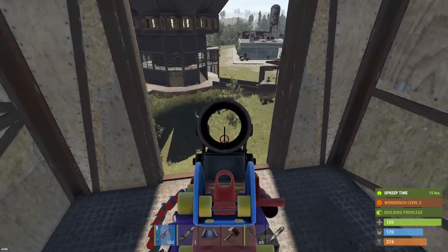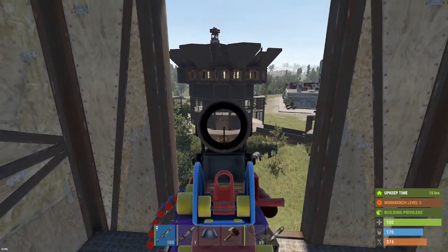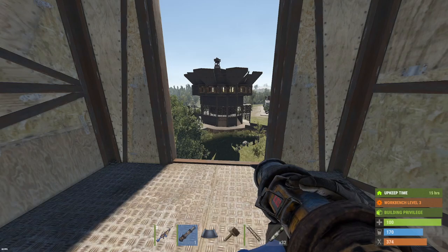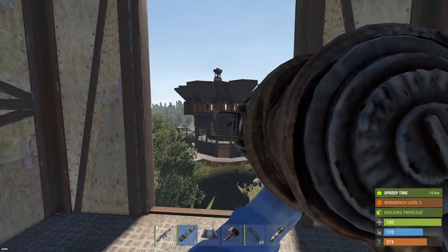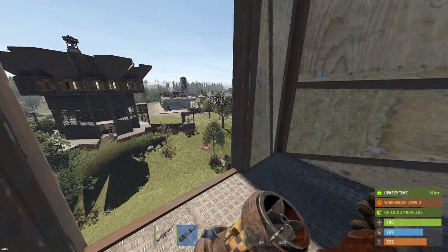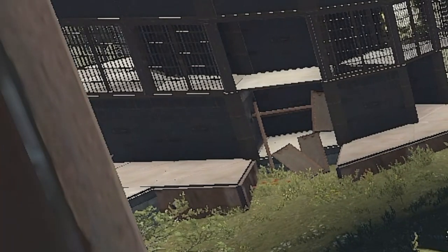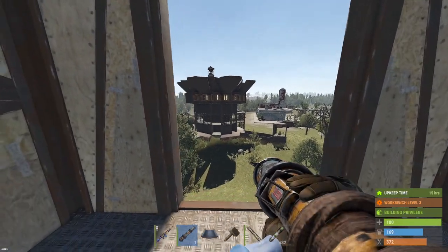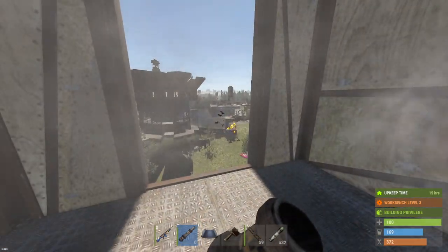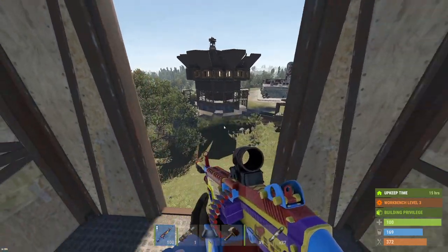Here we go - this dude does have auto turrets set up, we'll have to watch out for that. Just gonna start sending some rockets off and we'll try to HV rocket out the turrets if we need to. That roof is down. I think that is another armored wall in there - gonna HV out this auto turret, maybe we can sneak up there with C4. Wow, one rocket did the trick - must have been weakened somehow. Let's see if we can run up there.